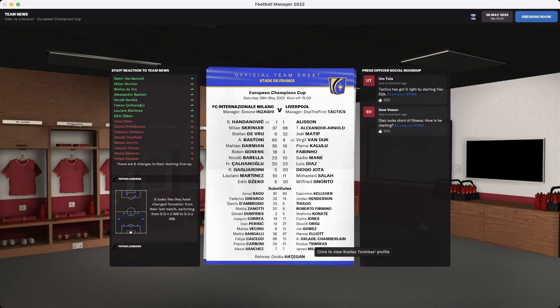We're going into the last match of the season to showcase the tactic. Let's look at our team sheets. For Inter, we've got Handanovic, Skriniar, De Vrij, Bastoni, Darmian, Gosens, Barella, Calhanoglu, Perisic, and Martinez and Dzeko up front. For us, we've got Alisson, Trent Alexander-Arnold, Matip, Van Dijk, Kalulu — my guy, plays anywhere in the back line — Fabinho, Sadio Mane on the right, Luis Diaz on the left, Diogo Jota in attacking midfield, and Salah and Nonto up front.